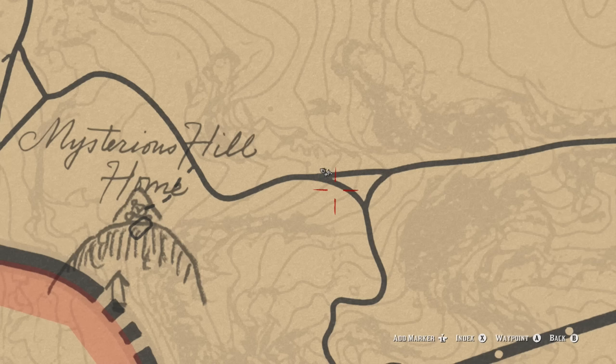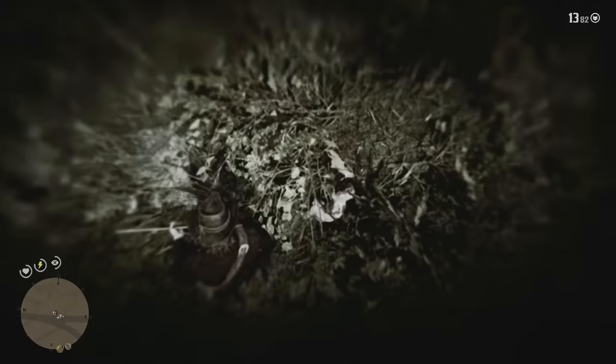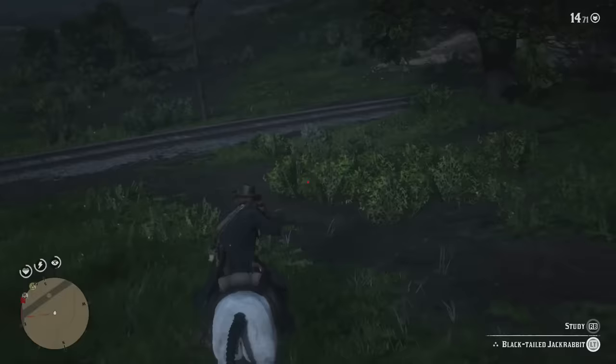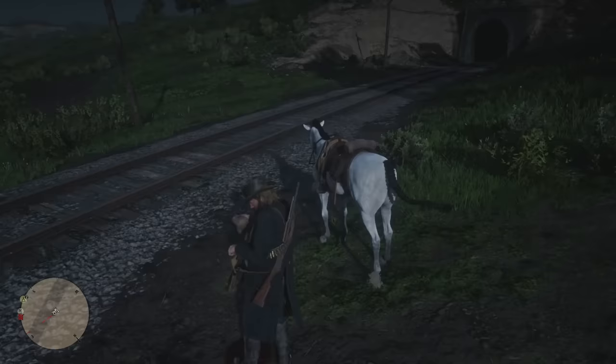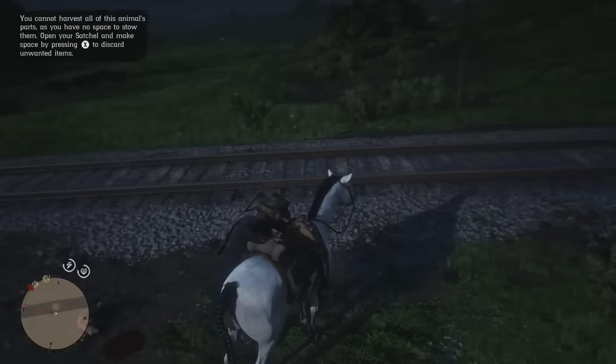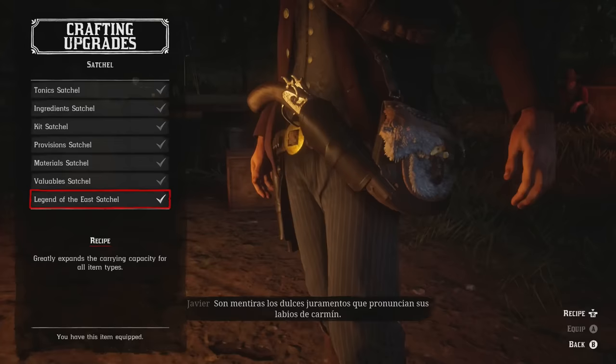We're up here just southeast of Annesburg and we found a three-star rabbit. I shot it with the varmint rifle — I strongly recommend you buy that rifle from the gunsmith, it's less than a hundred dollars so it's not expensive. For small game like rabbits and beavers it's a very good weapon because nine times out of ten it gives you a clean kill. It's a three-star black-tailed jackrabbit — on the heat map they're pretty much all over the map. We'll skin it and there's another example of the three-star rabbit pelt. There's not really a sweet spot for it, just use the varmint rifle.